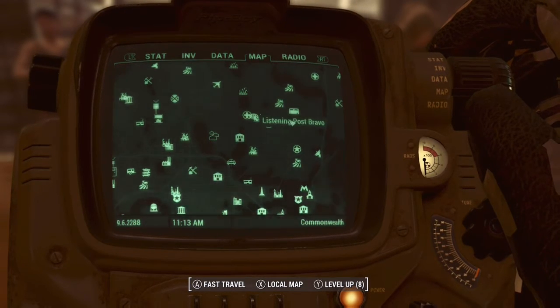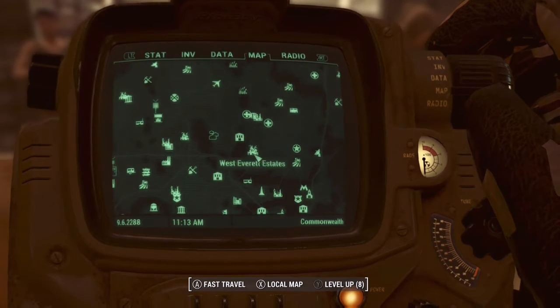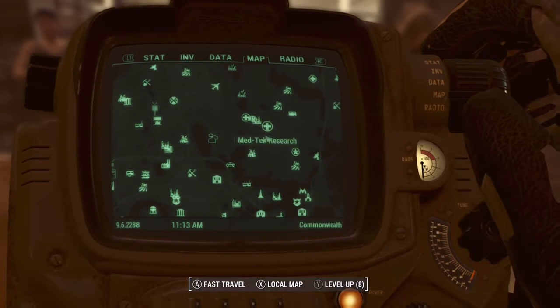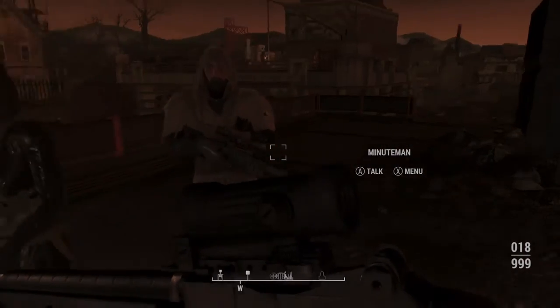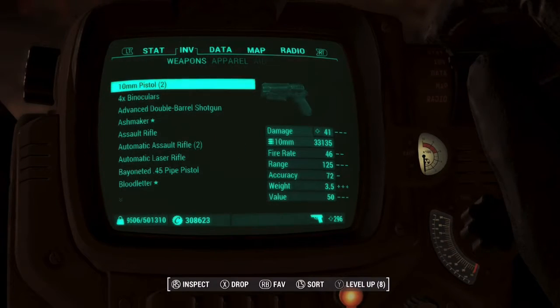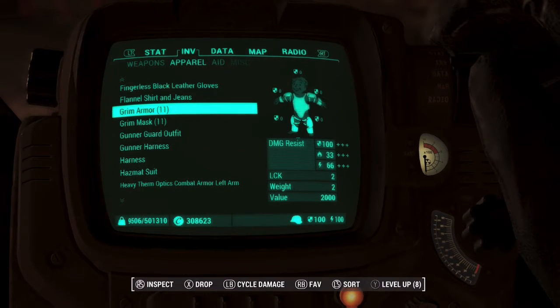I'll show you guys exactly how to get this. You want to go to MedTech Research Lab — it's across from Green Top Nursery, a little bit next to another landmark. You can approach from either direction. Once you get here, go inside the facility. Look how dark it is inside — that's exactly the effect from the weather mod. I'll show you more of the view outside when we get back to the wasteland.